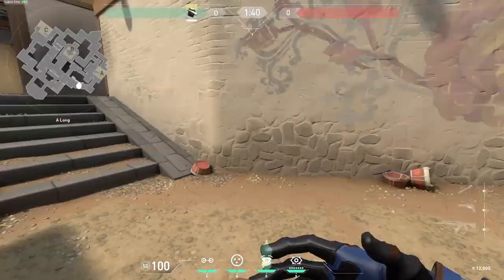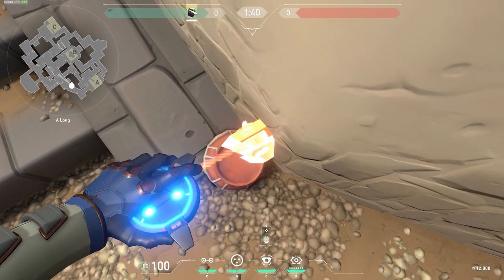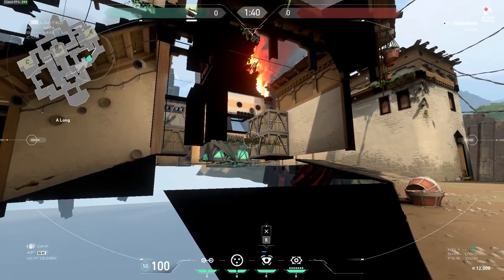Looking to A — make sure to not come down from the middle but come from the top. Place it like this, and you can see the entirety of short. You see most of the site, you can pretty much see everything.